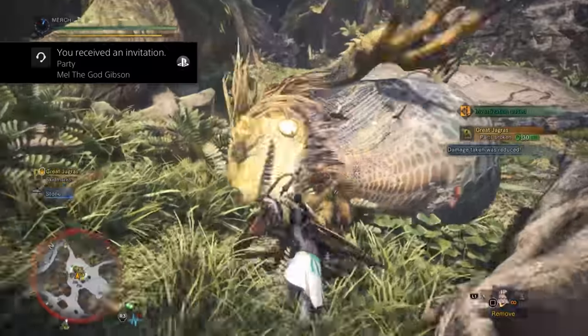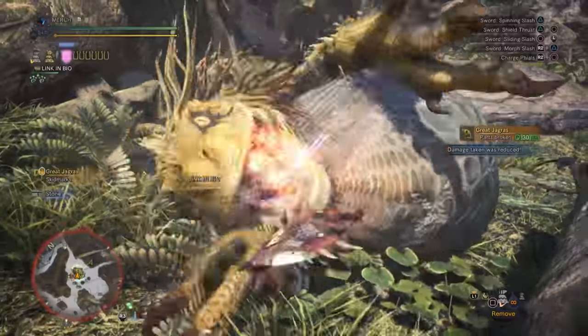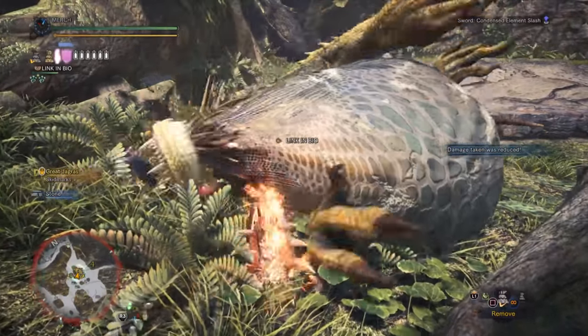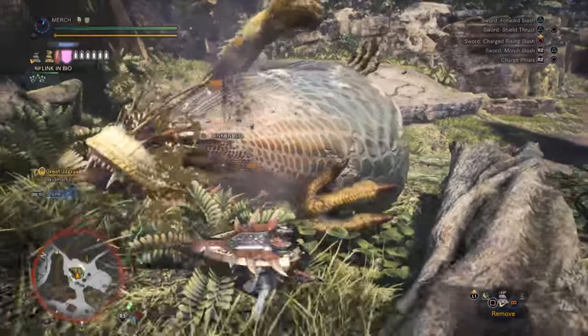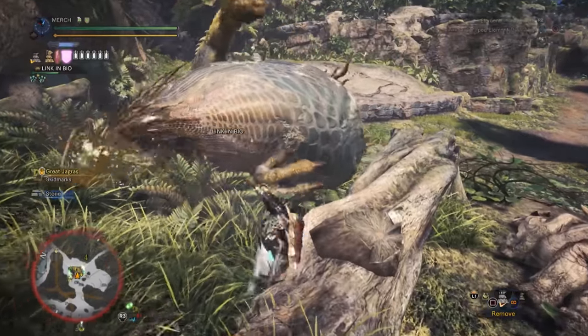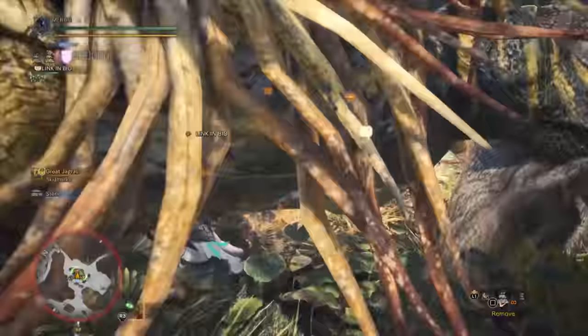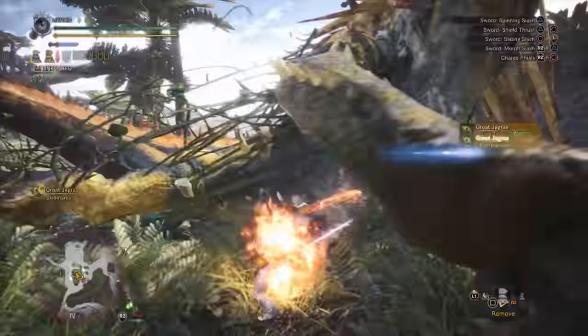He seems quite generous — some of my friends and their friends have gotten several tenderizer jewels as well. But even if you're super unlucky and only get garbage-tier decorations, it doesn't matter, because those are fodder decorations for the melder. You can just take them to the elder melder and get yourself some better, rarer jewels — or at least a chance at them. It's a win-win however you look at it.